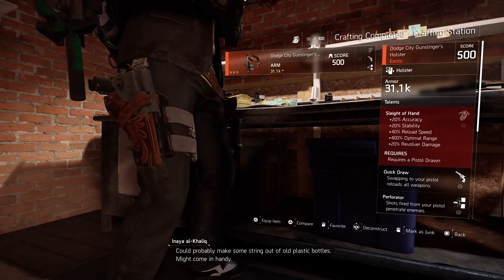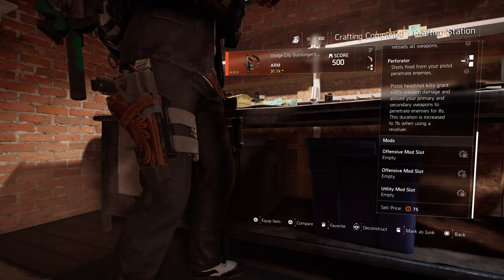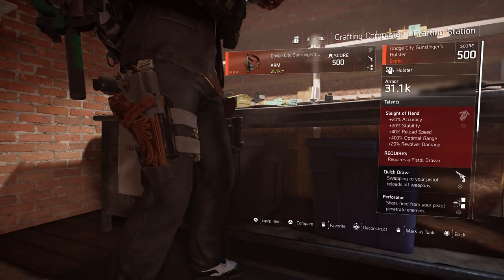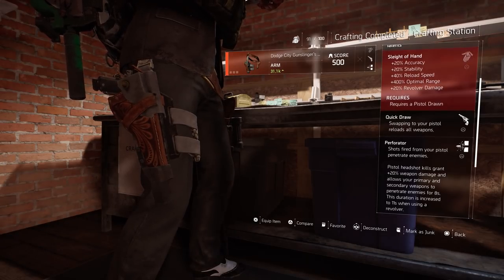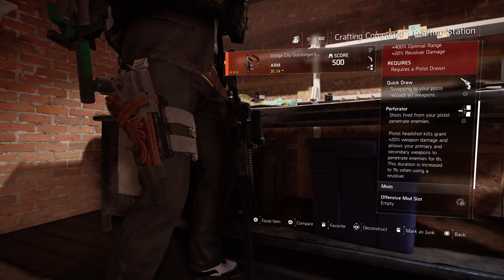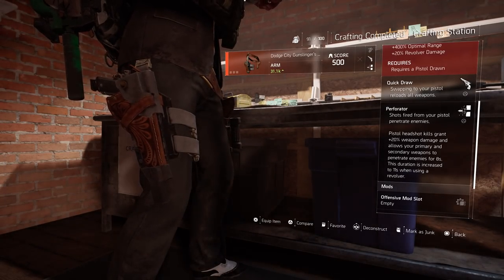After that craft this bad boy. Look at this guys — that Sleight of Hand, that's OP with your pistol. Quick Draw. Perforator. These look very nice. It's going to be fun to make a pistol build right now — maybe we're going to switch it back to the John Wick build. The Perforator: shots fired from your pistol penetrate enemies; pistol headshots grant 20% damage and allow your primary and secondary weapon to penetrate enemies for 8 seconds. This duration is increased by 11% when using your revolver. That's it for today guys, thanks for watching, hope you enjoyed. Don't forget to smash that like button, hit that subscribe button, and of course the notification bell. PurePrime out.